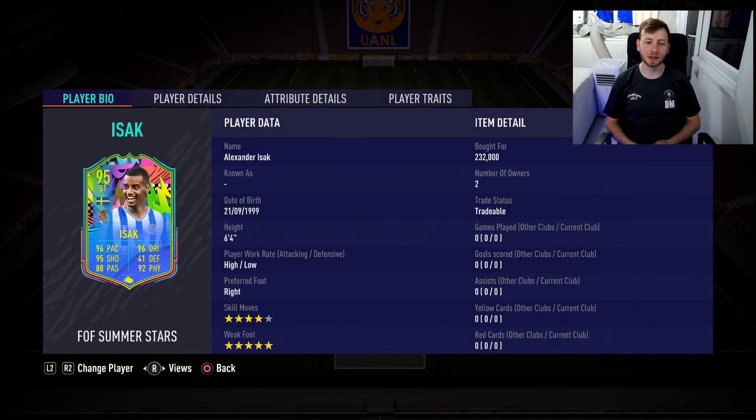What's going on YouTube? Malarx here and we're back today for another player review. As I've done in a few other videos, a new promo came out today — the FoF Summer Stars. That's all the best players from the international tournaments this year, such as the Euros and Copa America. Today I've picked out Alexander Isaac. I used his TOTS card; it was an objective card and it was such an insane card, so I thought I've got to do a player review.